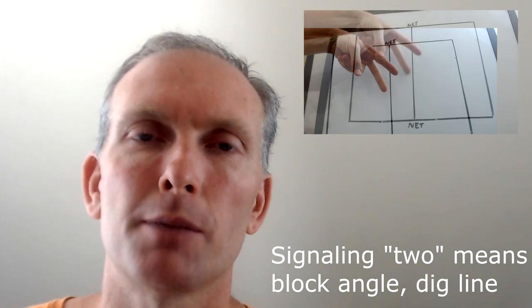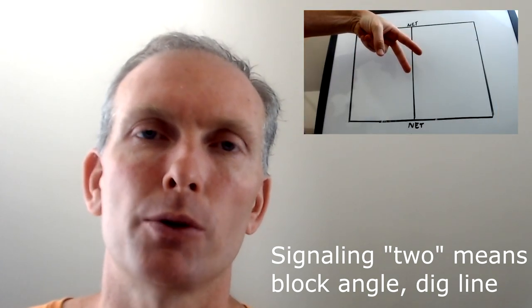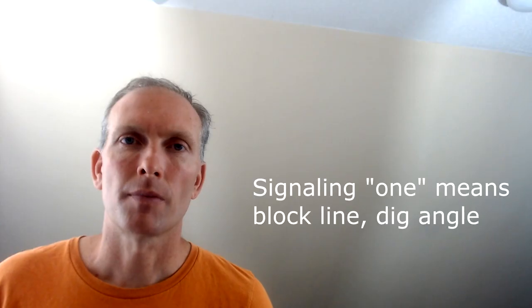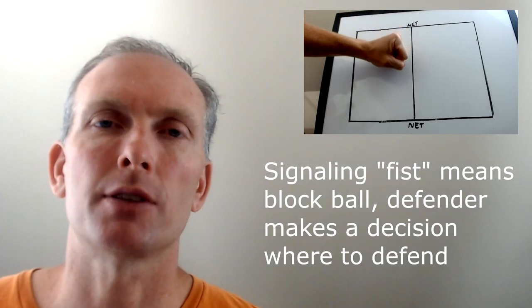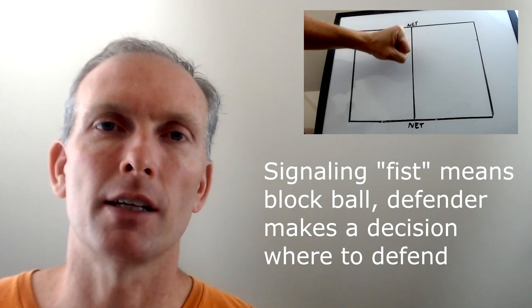If the blocker signals two, this means they're going to block angle, and the defender is supposed to cover down the line. If the blocker signals one, the defender is covering the cross-court attack. If the blocker signals a fist, this means they're blocking the ball, and the defender is going to have to decide as the play is happening what they're going to cover. If blocking line or blocking angle isn't working, trying to block ball is a good strategy. This can confuse the hitter on where to hit because they don't know whether you're blocking line or angle, and they're also confused about where the defensive player is playing defense.